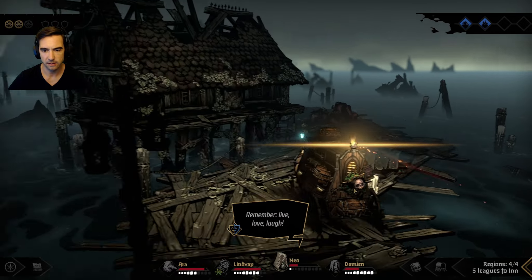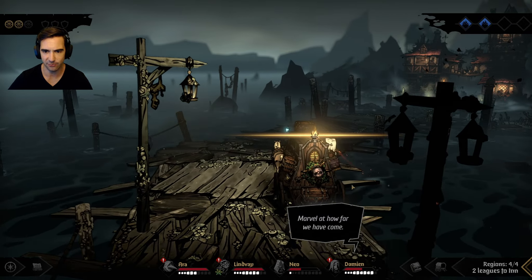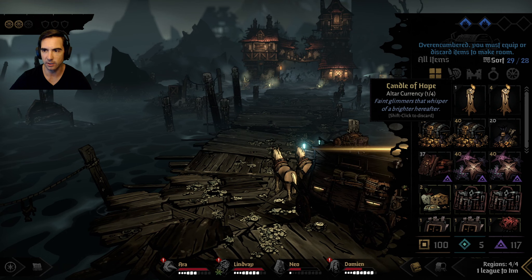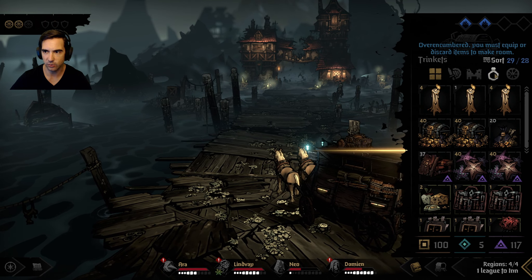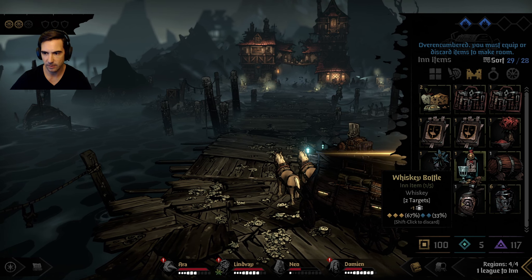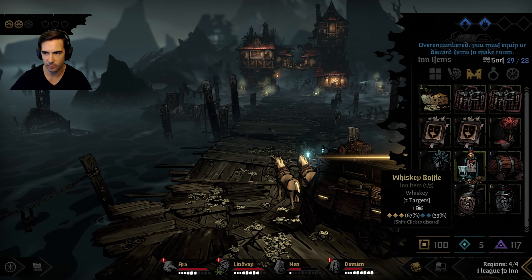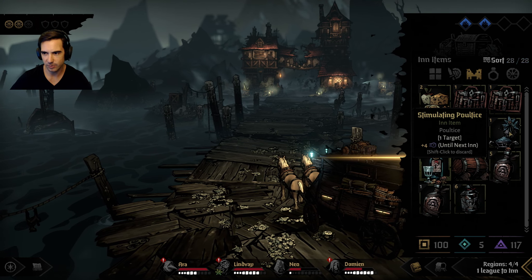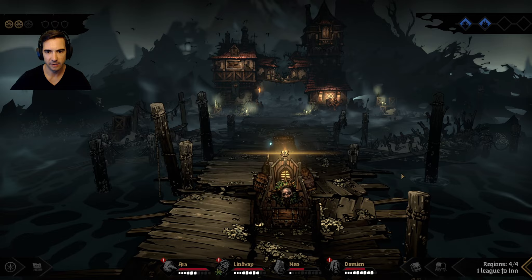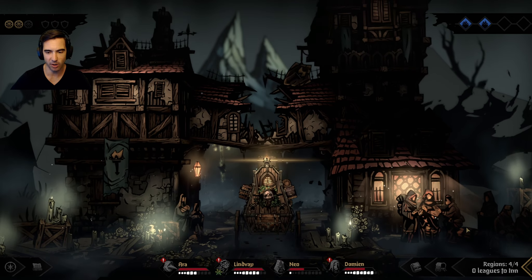I'll do that just in case I craft items. The game stops you when you craft extra items you can't carry - it's forcing me to make choices. God, I have so many whiskey bottles. Should I just throw one away? Burn resistance I'll throw that away. We come into the inn and make one more whiskey bottle - why not? We are going to get drunk tonight before we go to this mountain.